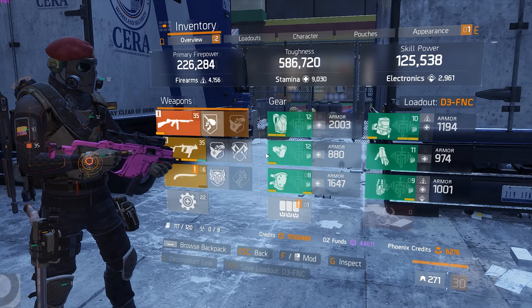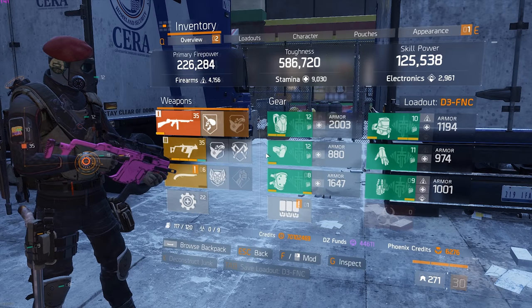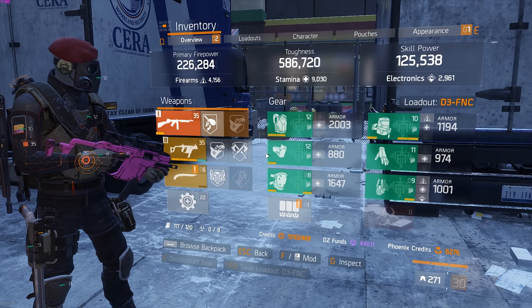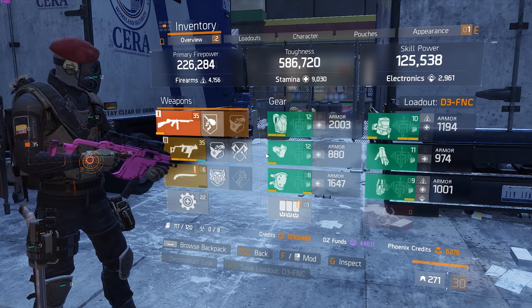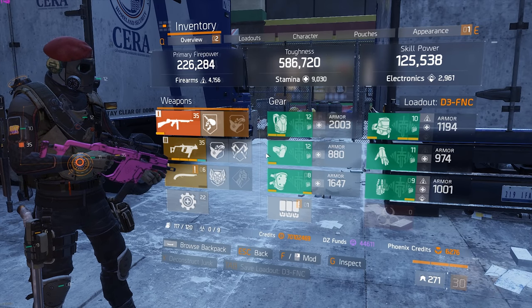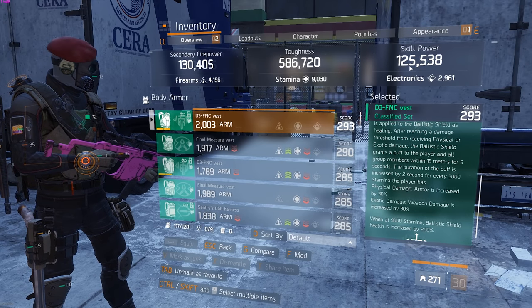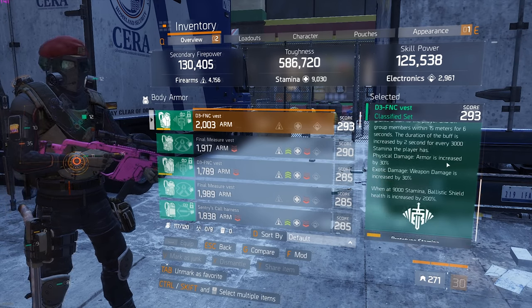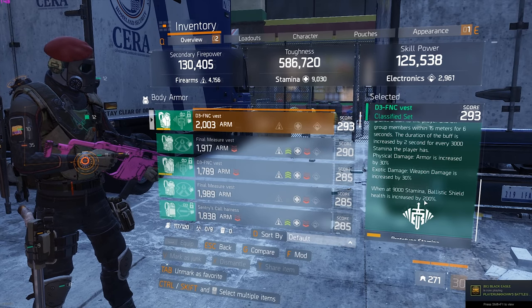Most of you guys have probably seen this build. It's been out for quite some time and it's definitely the best way to build it. The first time I saw it was Marco Style who made it. However, I thought I could buff this build up a bit. The reason people choose to go this way - 9,000 stamina, 125,000 skill power - is so you can get this buff here: Ballistic Shield Health is increased by 200%.